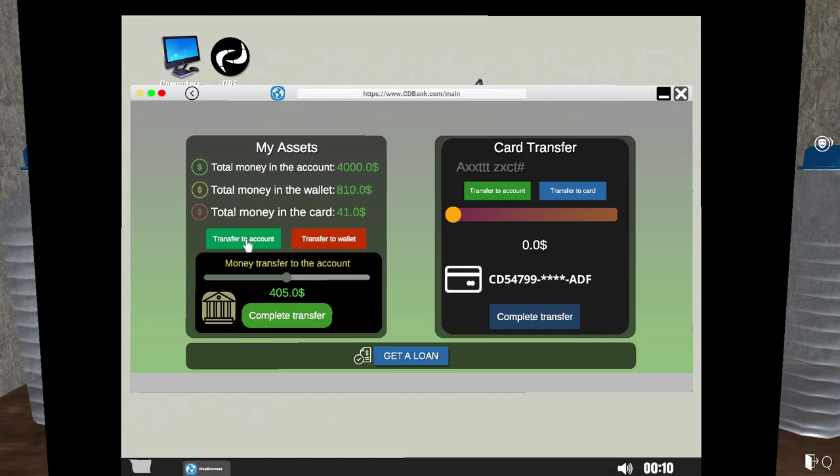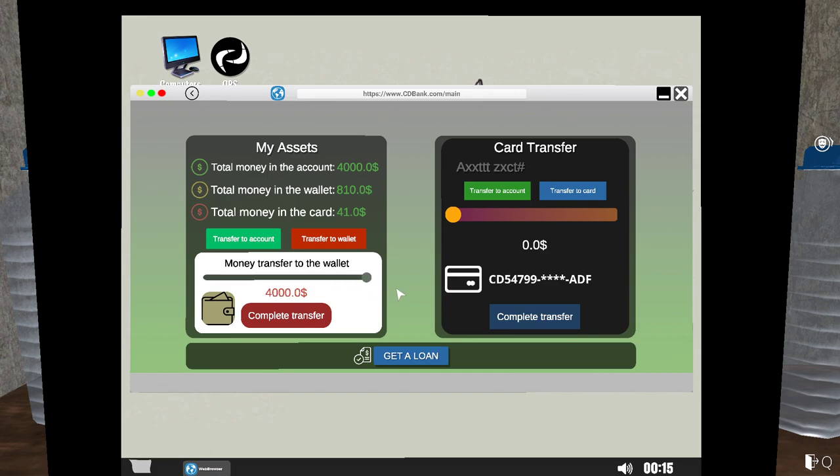Transfer to the wallet — you want to set this transfer to the wallet and complete transfer. Next thing you want to do is get as many Bitcoin miners as you can. They are about $7.50 each, so you could probably get about six of them. The $41 difference is not that much, so we can buy about six of them.